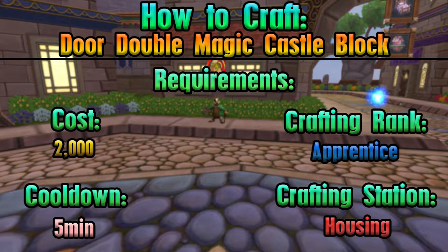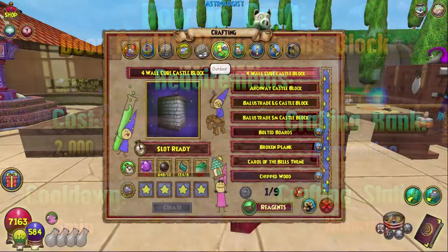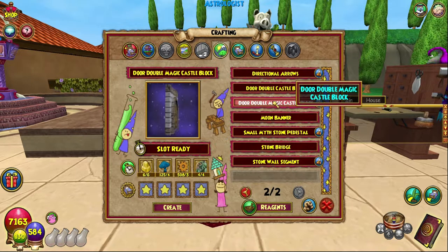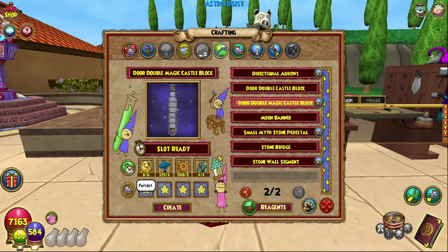Right here, hello. And this is very, very similar to what we did last episode, but this is magic instead of just the regular one. I don't really know what the difference is, but you need six period art, which you can get from any of the mainly lower level reagent vendors.